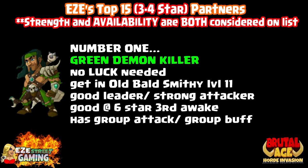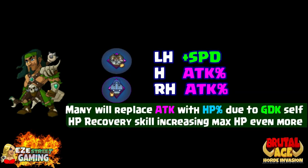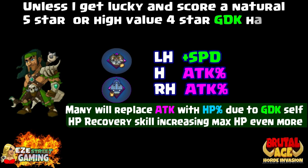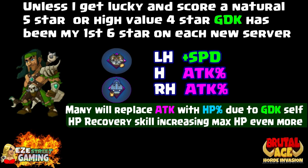Number one is the Green Demon Killer. The reason it's number one is there's no luck needed — you get it at the Old Ball Smithy at level 11. He's a good leader, strong attacker, good at six star, with all good stats. Use the Cat war pattern, hippo left hand, speed head, right hand attack percentage on both. Some people replace attack percentage with hit point percentage because he does have hit point recovery. The Green Demon Killer is usually my first six star on every new server I play.